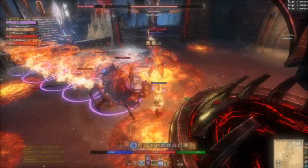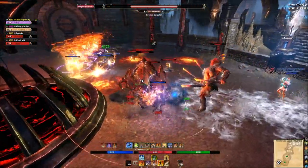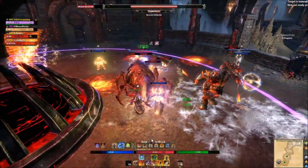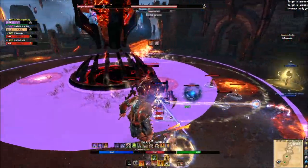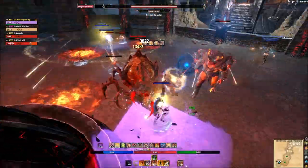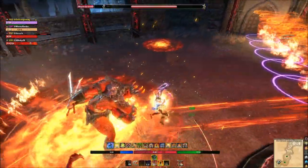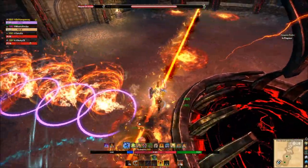Use Sturdy on other pieces to reduce block cost, making it easier to hold block and survive. Many beginner tanks run out of stamina because they hold block too much, don't hold it enough and get deleted, or don't realize that after a boss does a fully charged heavy attack, you have about a five-second window to do your own heavy attacks and get stamina back.